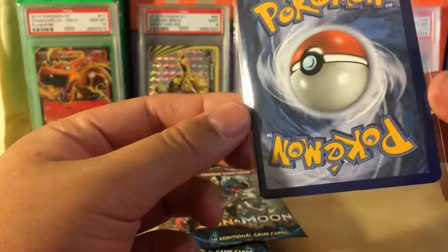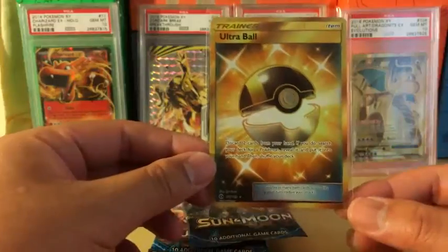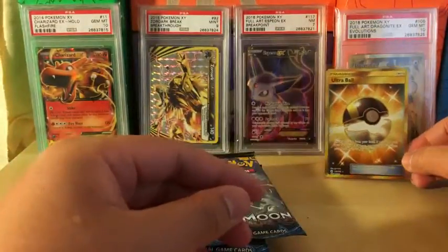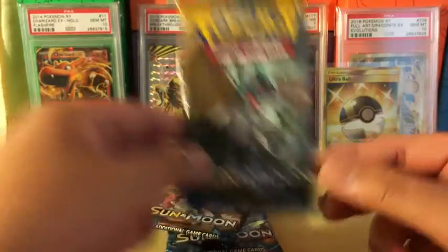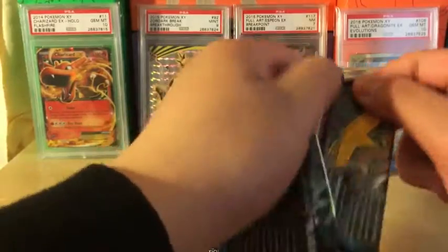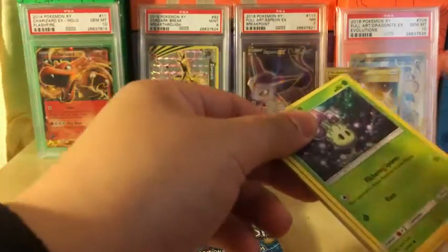It's in very good condition — looks like it's gradeable. The back is a little off-center but the front is immaculate. Wow. I can't believe it — I'm so glad I picked this up. The Ultra Ball is going to sit right there. I don't care what else we pull at this point. We already got the Ultra Ball — I'm happy. This was an Ultra Ball hunt, by the way.